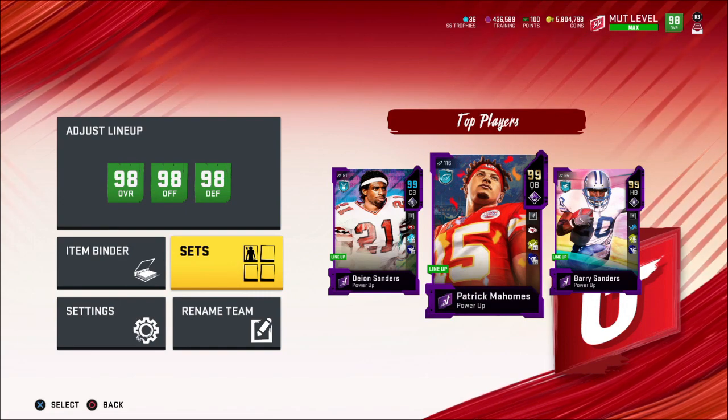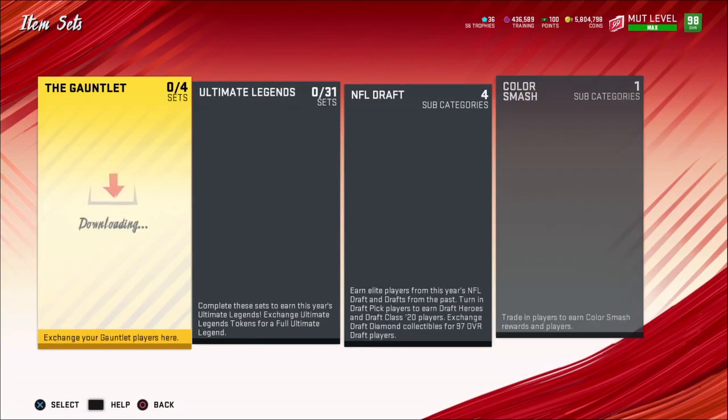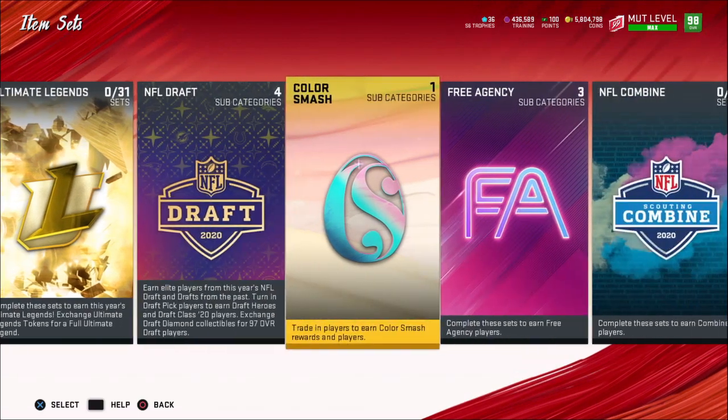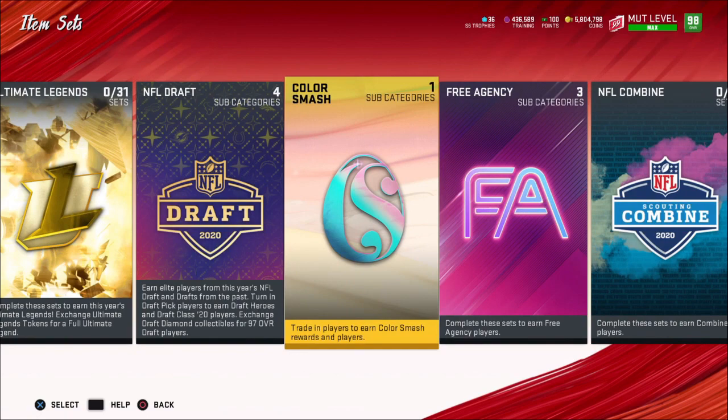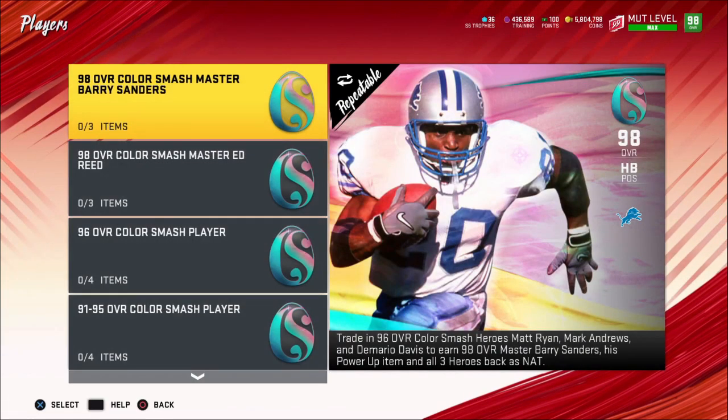Hey, what is going on YouTube? Up and Adam here, and today I got a new method for you. They came out with this new draft promo, and they took out a lot of the Color Smash things in the store with candy. But what they did give us is they gave us some sets.